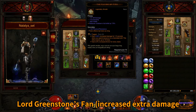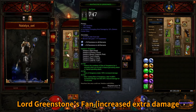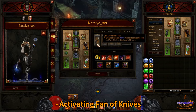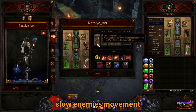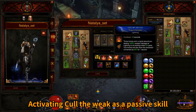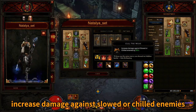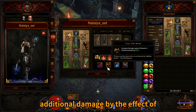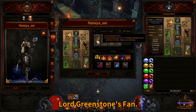Lord Greenstone's Fan increases extra damage for the next Fan of Knives. Activating Fan of Knives slows enemy movement. Then activating Cull of the Weak as a passive skill increases damage against slowed or chilled enemies. Eventually this results in 400% additional damage from the effect of Lord Greenstone's Fan.